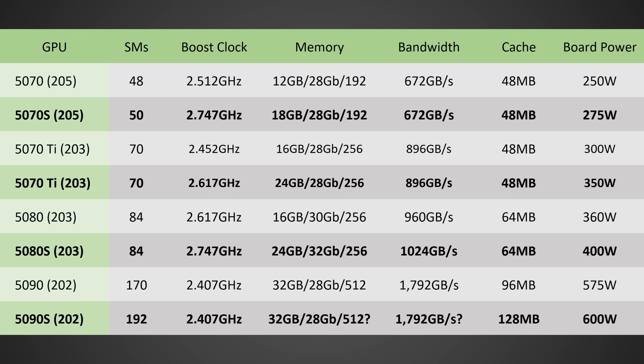The 5070 Ti Super TDP goes up 50 watts versus the 5070 Ti non-Super. Now, I do also have the RTX 5080 Super and the RTX 5090 Super, but considering that leaker Kop 8.7 Kimi over on Twitter — which I'll have linked in the description below — has not yet confirmed those specs, I want you guys to take those with a grain of salt. Let's move on to the actual performance and release date of these two cards that have been effectively confirmed given how good his track record is.